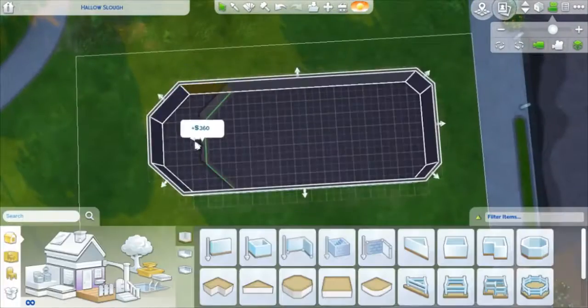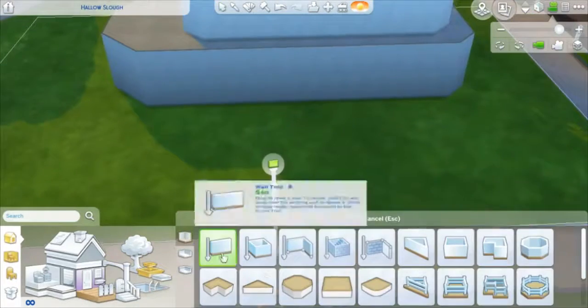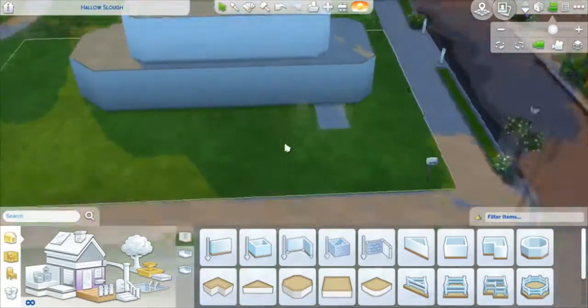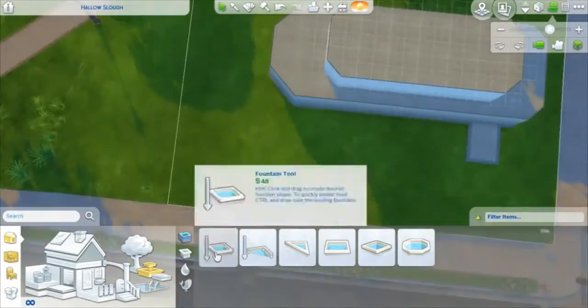Hey guys, it's Caitlyn here today, and welcome back to another speed build here on my channel. Today we are doing a little steamboat — it is actually going to be a restaurant. I didn't decide it was going to be a restaurant until probably a quarter of the way through the build.